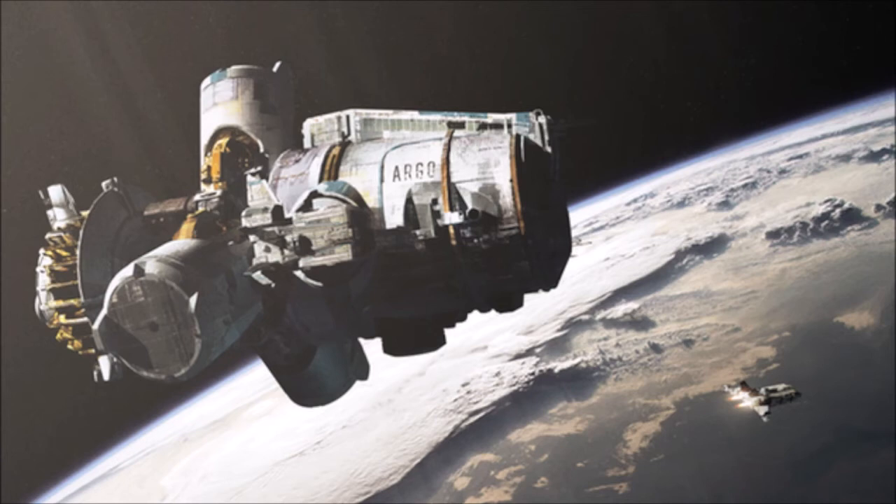Basically, this ship came about just around the time that the Amaris coup took over and ended the Star League. At the time of its construction, the Argo was the largest dropship ever constructed by far. The 100,000-ton behemoth was only in a prototype stage in 2658, and its design would not be finalized until 2782.